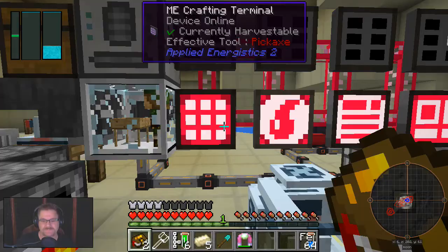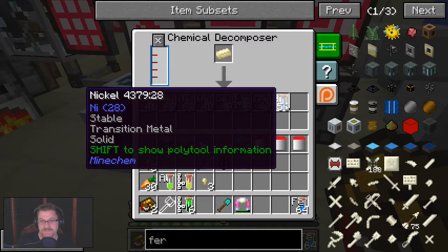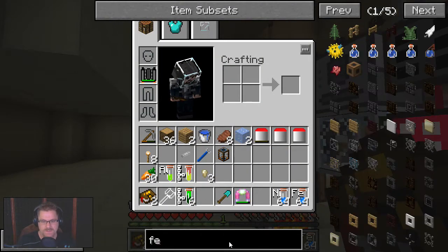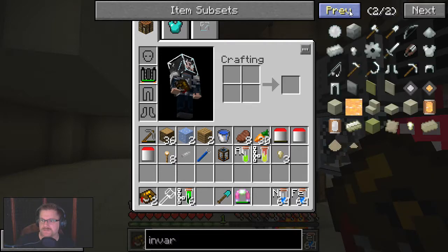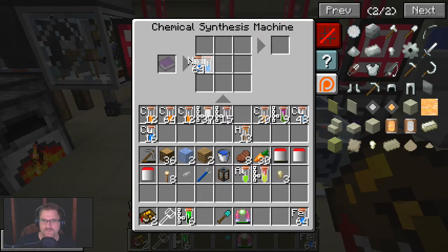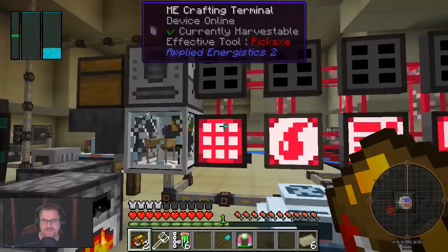I've got ferrous ingots — right, so we're going to decompose those. That'll give us the nickel I was after. Stack of that. Now — invar. I know we can make this. Invar ingot, tech reborn: six nickel, ten iron. One, two, three, four, five, six — six nickel. Nine, ten. Cool.